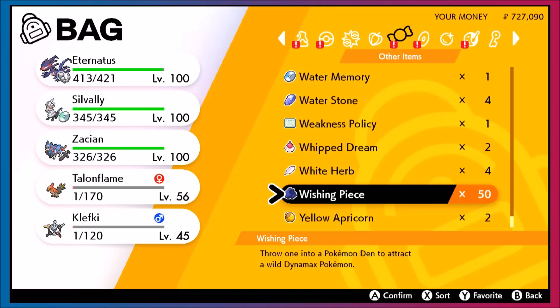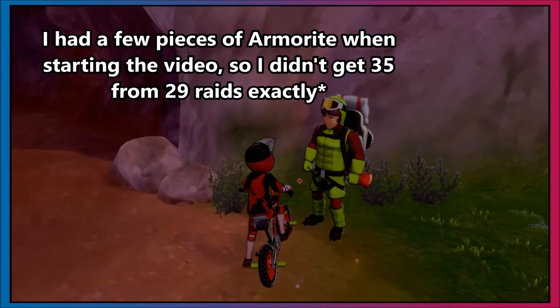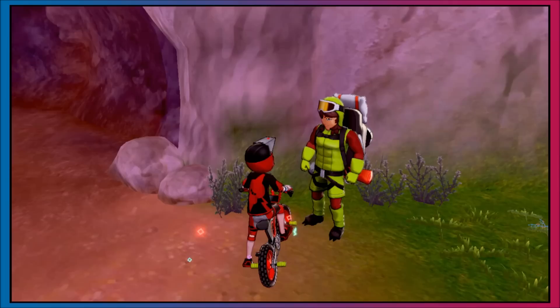Now we need to check the digging paw and see if you get enough watts back, since that's the main cost of getting Armorite this way. Depending on your luck with Chansey raids, four-star raids, purple beams, and event dens, you'll probably get around one Armorite per wishing piece — maybe a little more. The battles go fast, and let's do five digging paw runs to get an average. You can get several hundred thousand watts in a crazy run, but even an average run returns a lot.